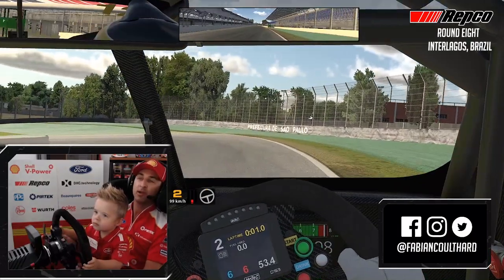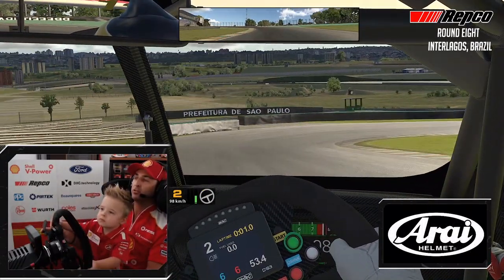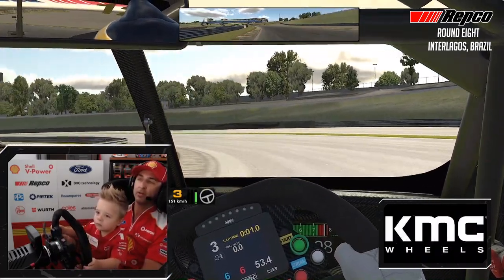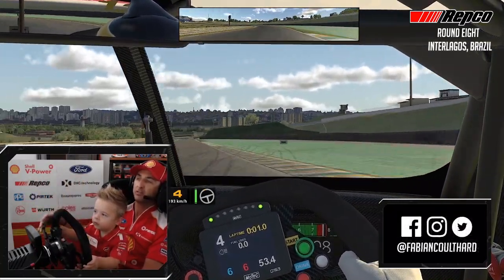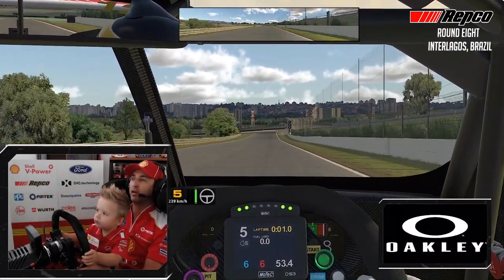So hard braking, tricky braking — the track falls away here. Back to second gear, short shift into third, get it turned. Long loaded left hand corner, so it's all about getting the power down smoothly. You've got to get obviously to full throttle as quick as you can, but a lot of oversteer happens when the car starts to slide with the amount of throttle that you have.